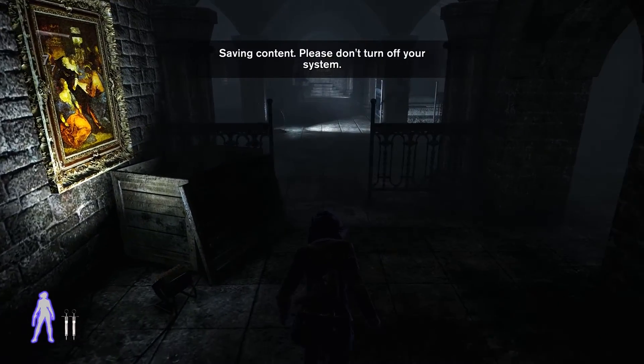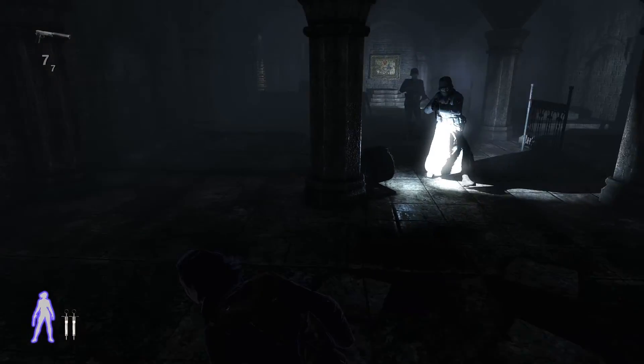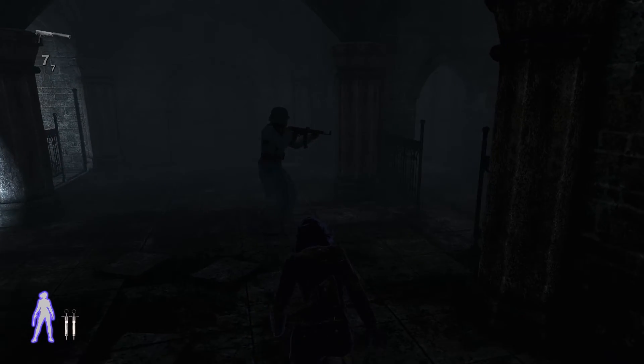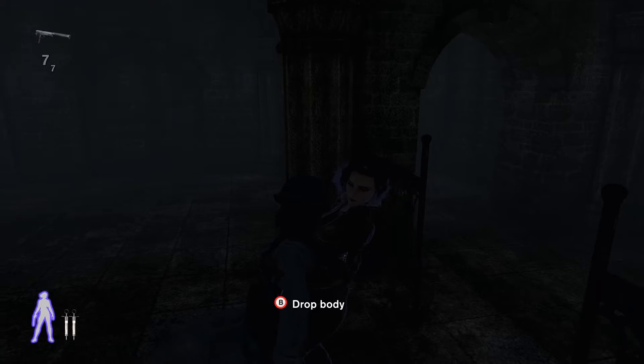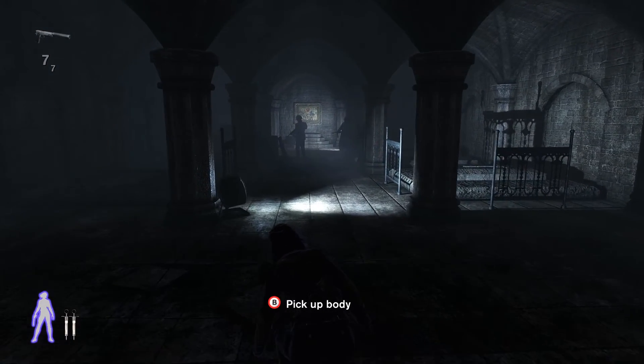I sneak right away here and I usually whistle around here to lure that guard over there. It's safe to take him out there, so don't worry about it. Even though it's very close, it's far enough away from that other guard. I'm just being super safe because you never know.